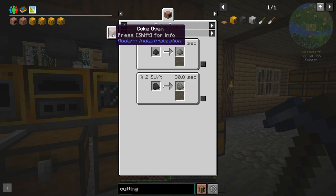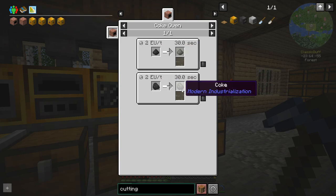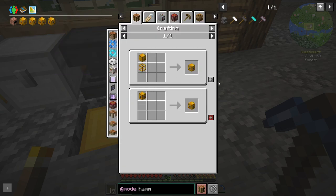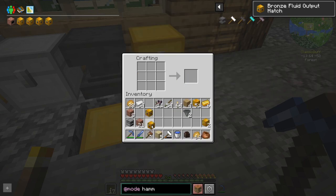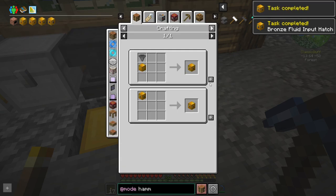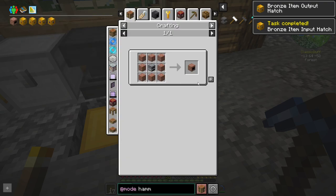We're going to get creosote from our coke oven, which is kind of cool. We have a fluid output hatch so we can store a bunch of creosote - that won't be too bad. Then we can make coke coal. We should be able to get an output hatch, input hatch, item output, item input, and then the coke oven itself.